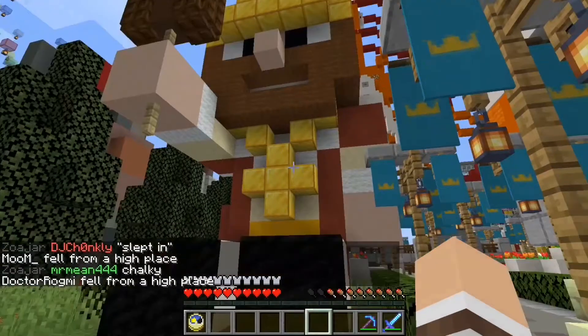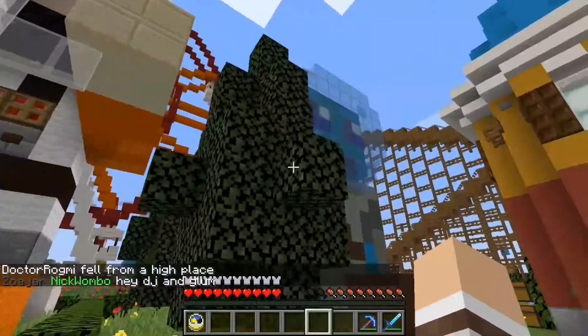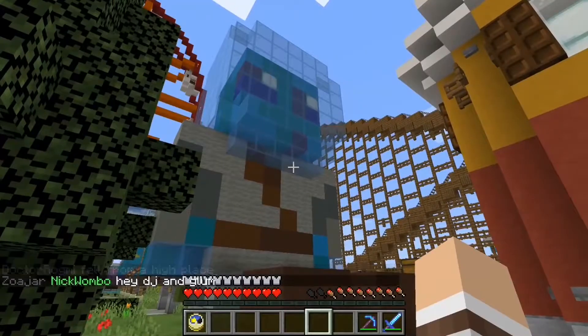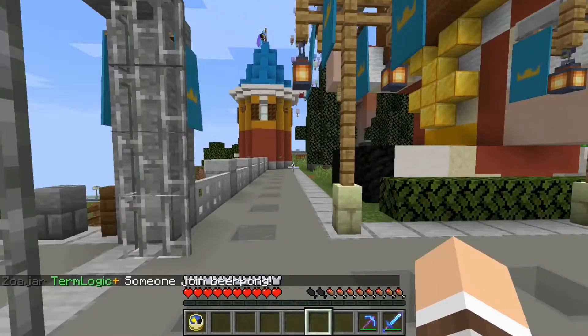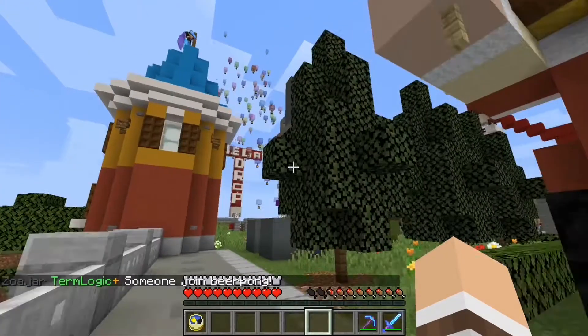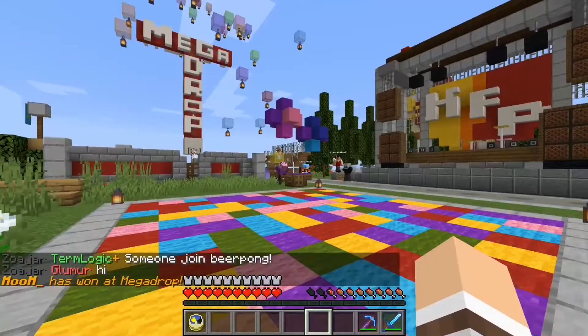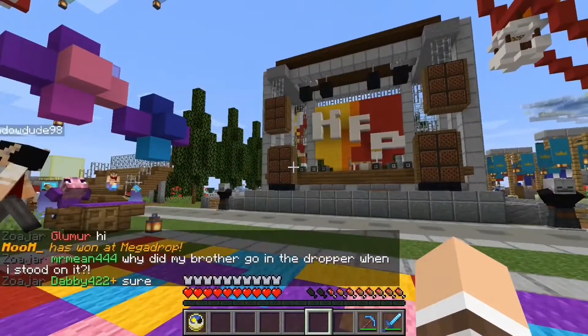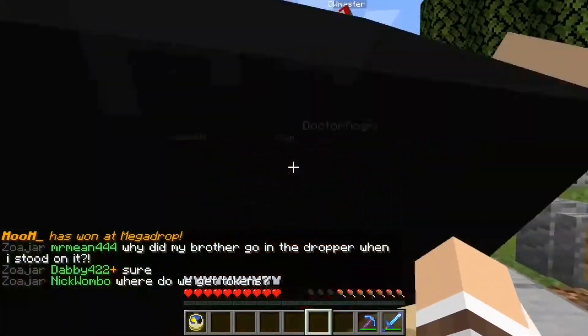We've got a small KF Parent and a small Sipfi here. And then we've got a small Fix, I guess you call it. And then a small DW statue here. Very big stage. And a Mega Drop.